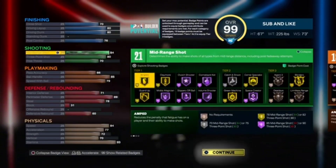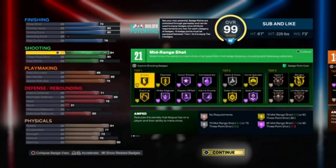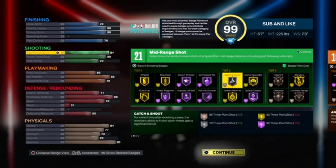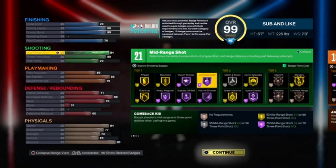Stick around to the end because I will be doing the badge recommendations. For shooting, we have an 84 mid-range and an 83 three-pointer and then a 70 free throw, just so if you guys want to take this out into the rec you can still use it. With this we get Gold Amped, Hall of Fame Mini Magician, Silver Catch and Shoot, Gold Green Machine, Gold Blinders — so you're still able to get your shots in the mid-range, and you can still shoot the three if you need to.